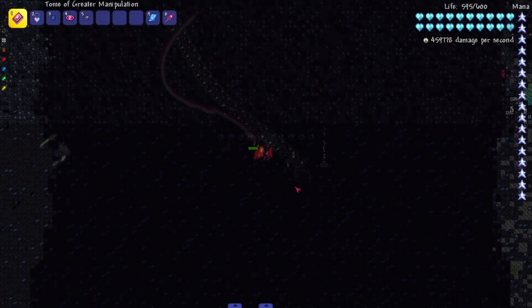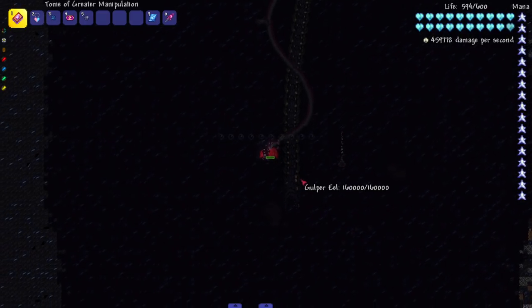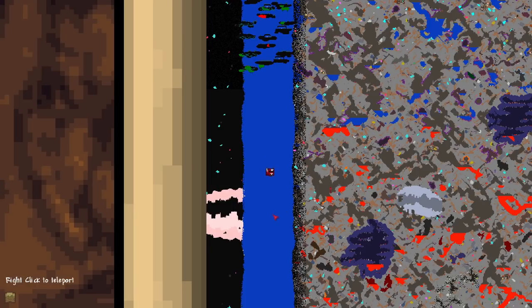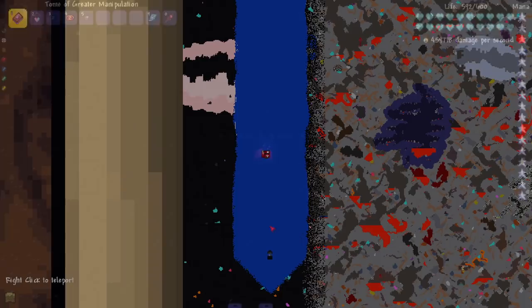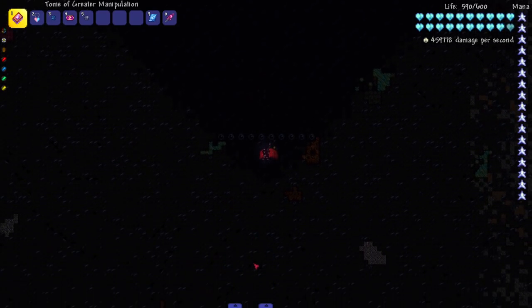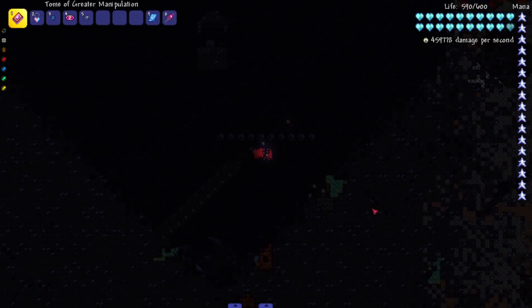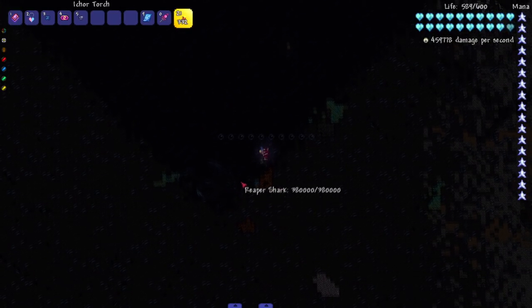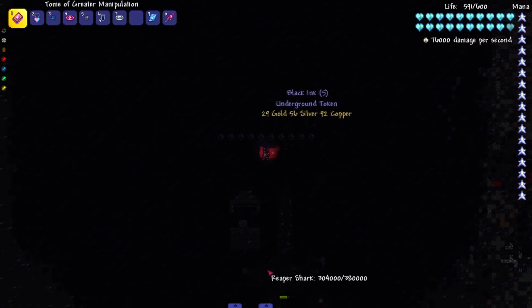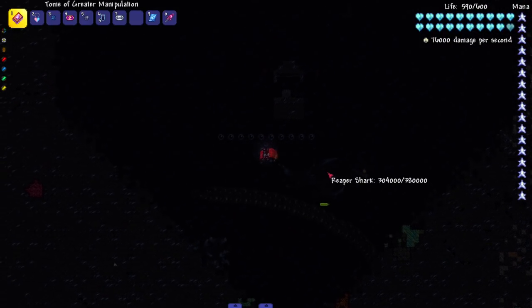We are going deep, coming into layer four — this is straight up terrifying without god mode enabled. There's one more creature I specifically want to see at the very bottom. Let me go all the way down... there's something — oh my god it's so scary how the Eidolon Worm snakes around behind the blocks. And look right here — the Reaper Shark! This is the dude I was looking for. This is a mini boss down here — on expert mode he has around 380k health. This dude is a giant scary-looking shark.